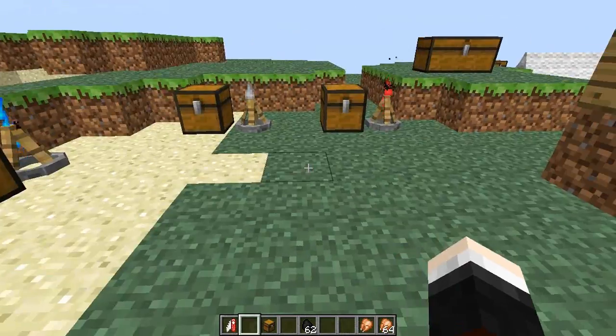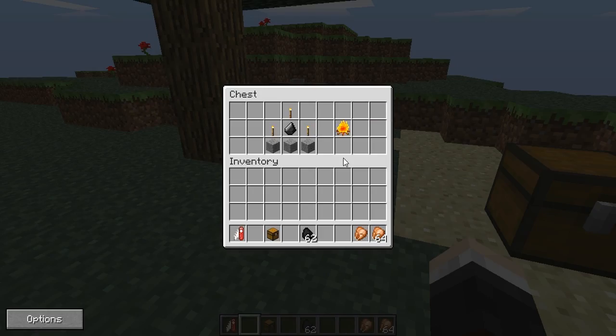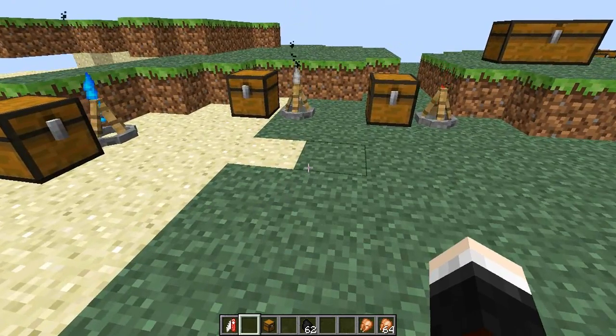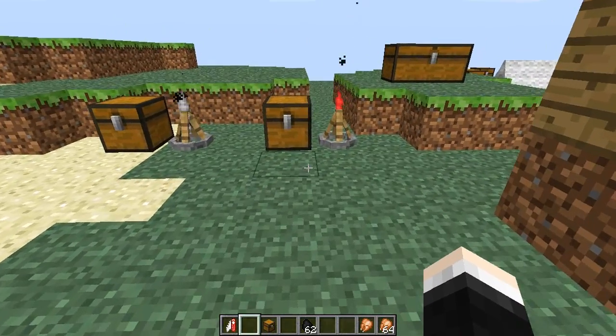There's one more thing you can do - you can actually dye your campfire. If you take one of the original campfires and put any dye below it in a crafting table, it will emit the same color particles as the dye you used. So that is a really cool feature too.